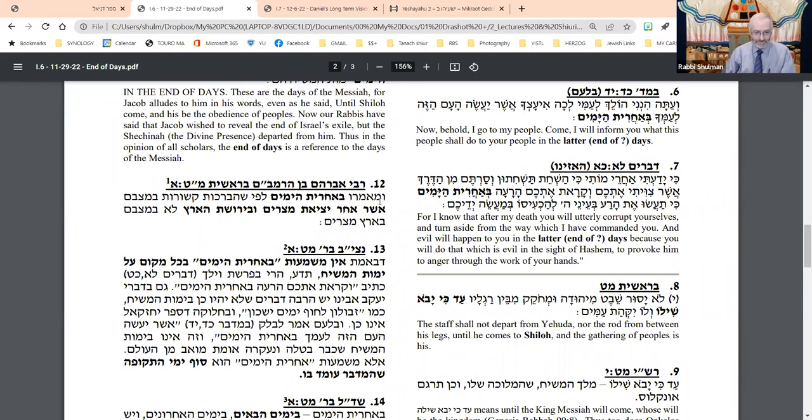He writes: Yaakov was talking about the state of the Jewish people after they leave Egypt and come into the land of Israel, and settle in the land. The simplest understanding of Yaakov's brachot was that he was assigning territory to each tribe — where each tribe would be geographically in the land of Israel. Therefore, his reference was not about what they would experience in Egypt, but what they would experience after they came back. That has nothing to do with the days of Messianism, Yomot HaMashiach — very far from it.